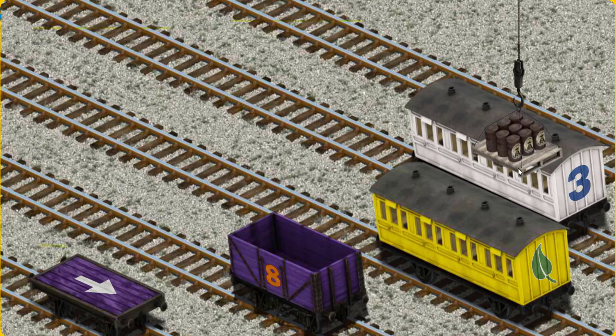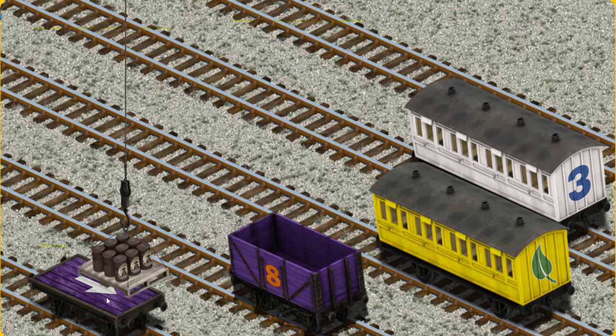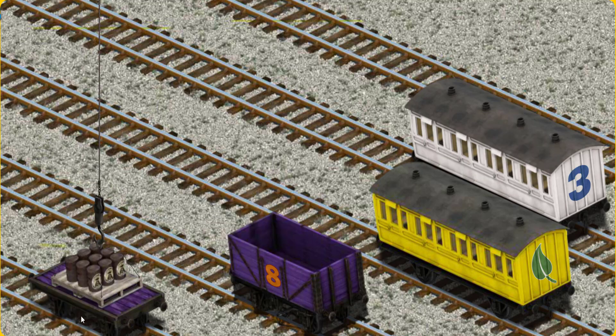Now the cargo must be loaded. Show Cranky where the purple flatbed with a white arrow is. There you go.